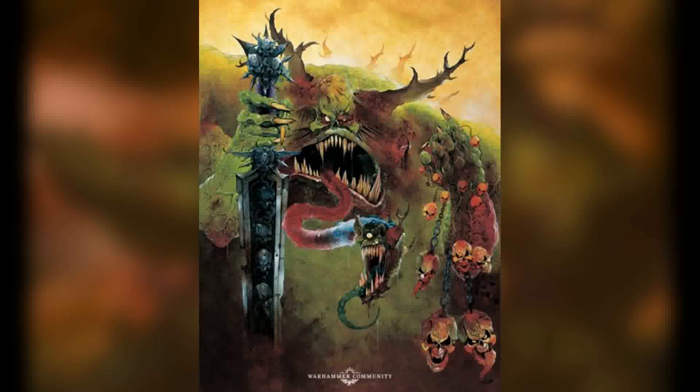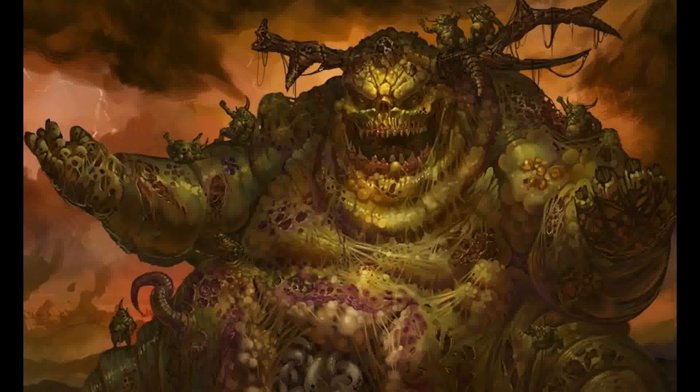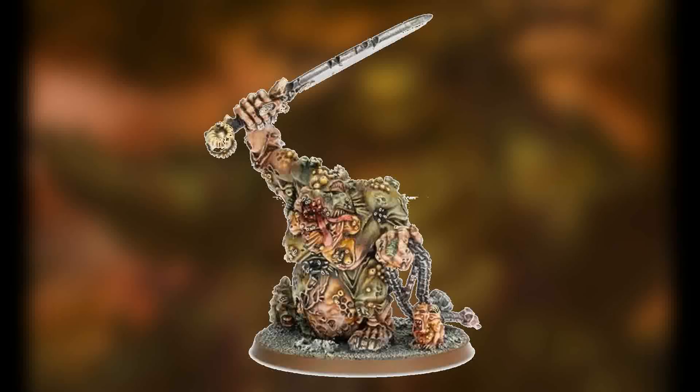With that said, we continue with this part of the discussion. We're gonna talk about the new — in quotation marks — Great Unclean One and the character Rotigus. I say new as they are newer than the other models, which were from like two decades ago or something like that.